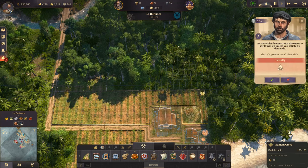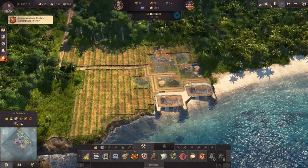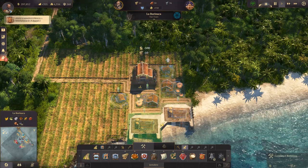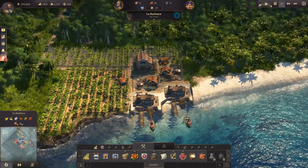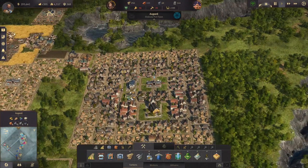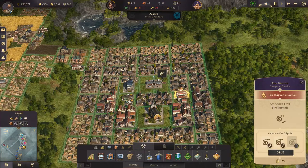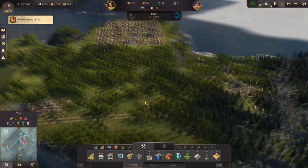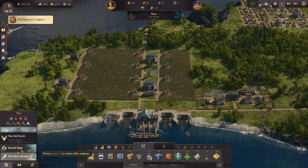The grass is greener on the other side — we'll get rid of them. This should work. Let's upgrade the warehouse, hit the fish oils, the farms, and then the kitchens. That's gonna do its thing. Oh, the marketplace is on fire — let's mobilize these guys. Going to our second island, there's another fire going on over here. The fire has been vanquished — that was easy!